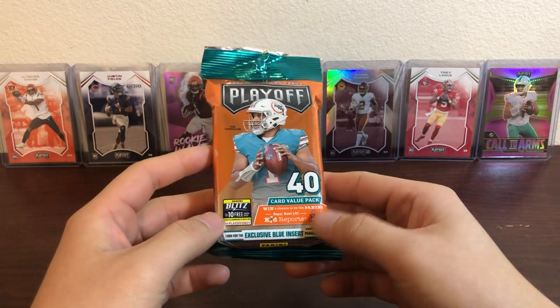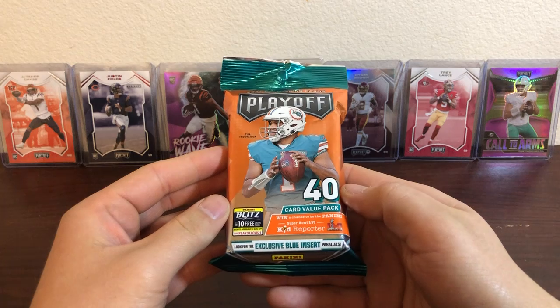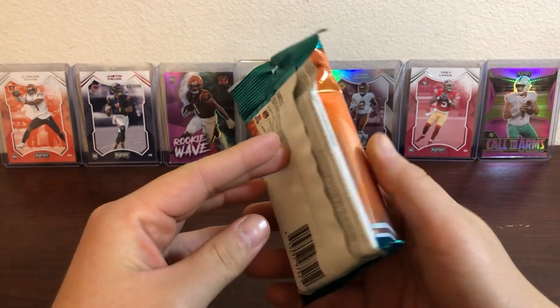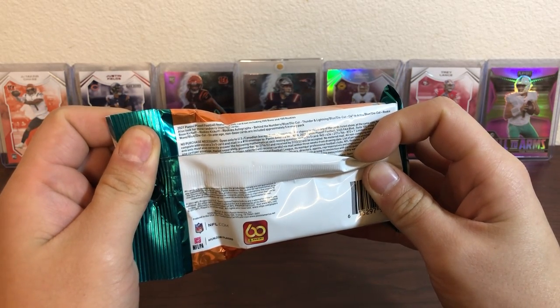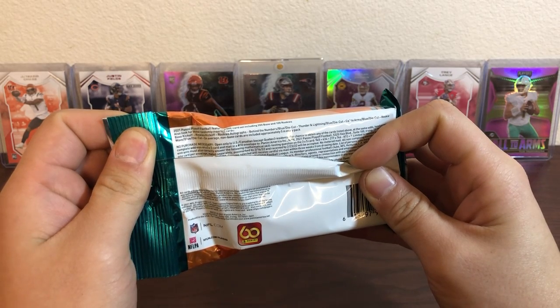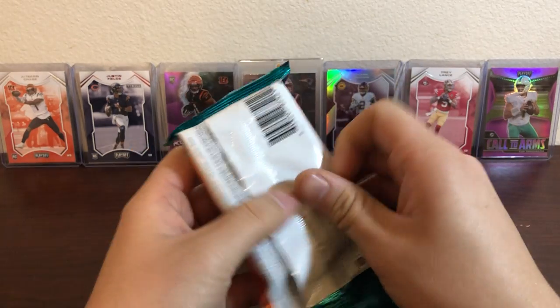First up is a fat pack of 2021 Playoff — 40 cards per pack. Look for exclusive blue insert parallels and a whole bunch of other stuff. You can also hit rookie autographs and Behind the Numbers. Let's get into it — it's gonna be a bunch of base.